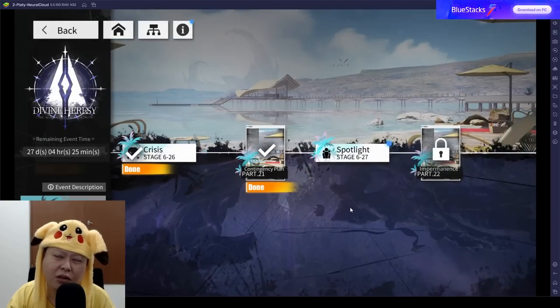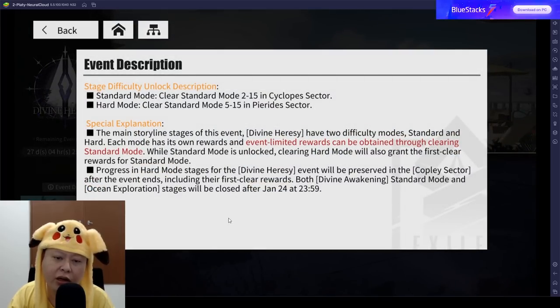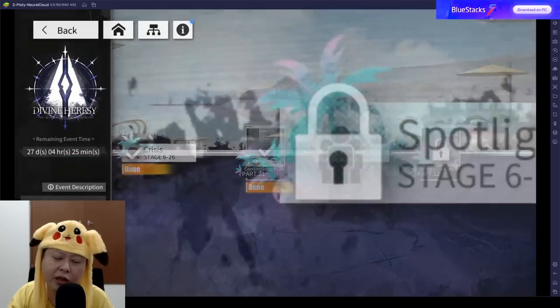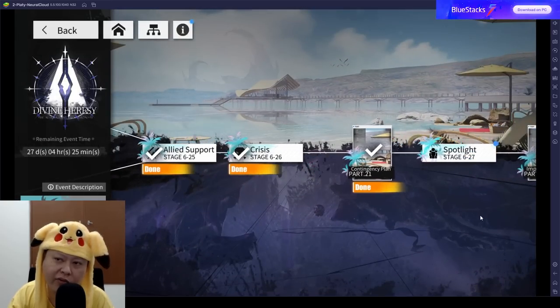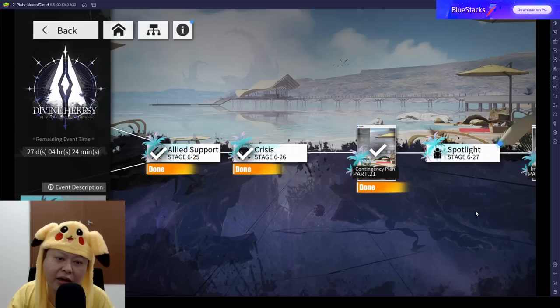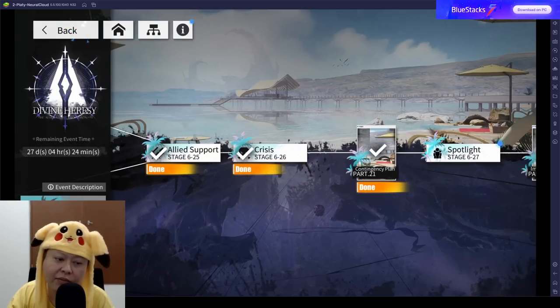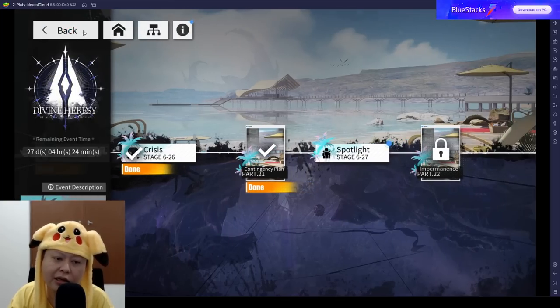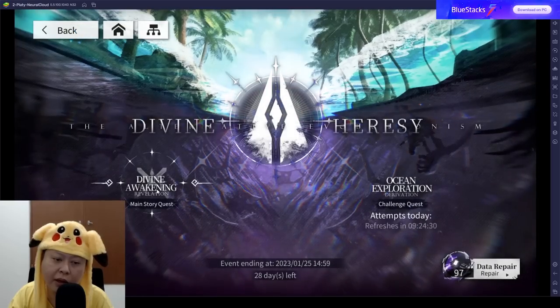On the main story there are two modes: standard and hard. I initially thought standard mode was the usual standard, so I played through it — but I then read that if you clear hard mode, you get both standard and hard mode first-clear rewards. So if you can do hard mode, just do hard mode and skip standard. If you're new and don't have high enough power, clear standard mode, which has about half the recommended power of hard mode.